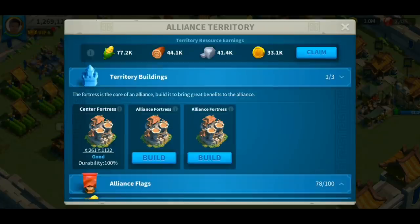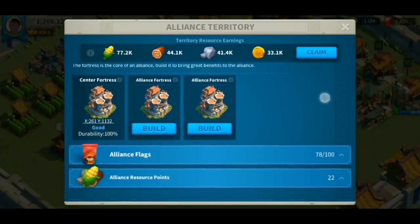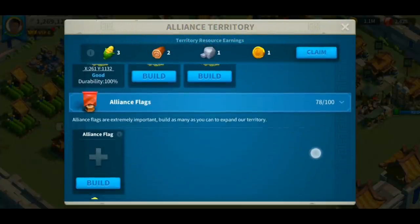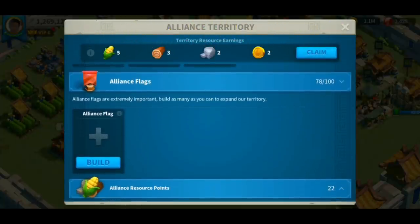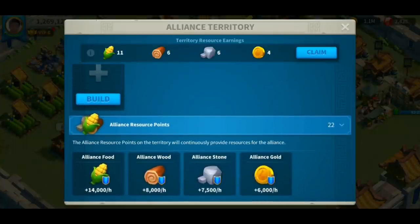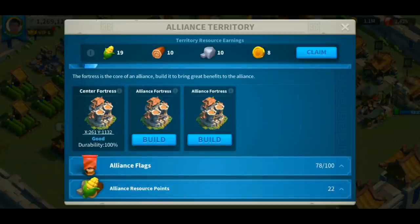If you want to navigate to the territory, click the flag and you'll be transferred to the alliance territory page. In here, you can click all the territory resources earned by capturing alliance resource deposits. This page is crucial for expanding your territory — you will have to come here to start building your flags. You can also see the alliance earnings per hour and how many alliance resources you've captured.